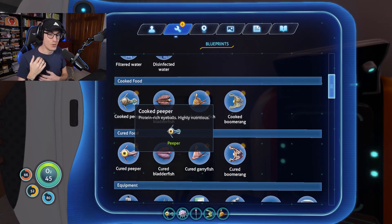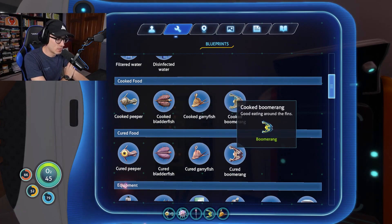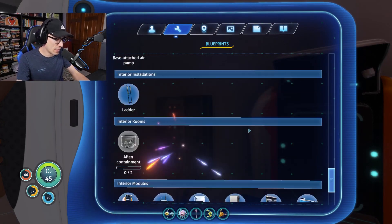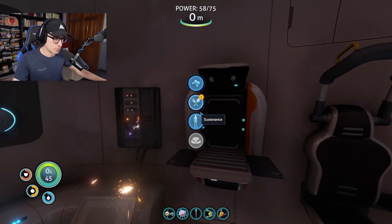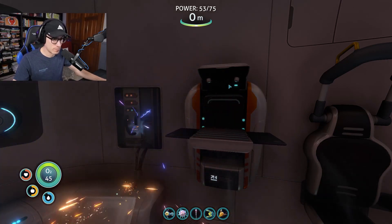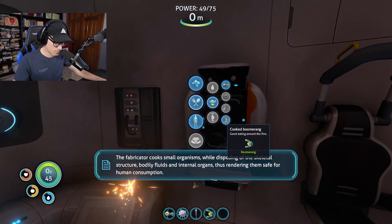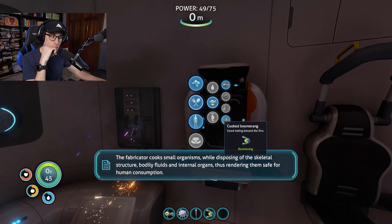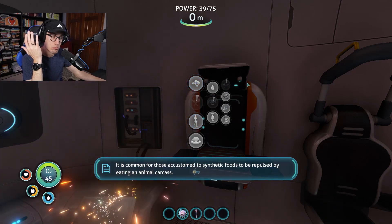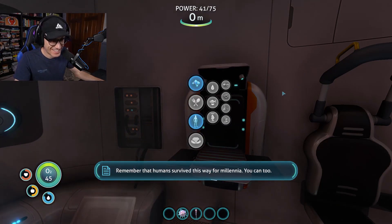We have new blueprints for some new food. Cooked boomerang — floral flavor but very little of it. Good eating around the fins, boomerang says. We have more cured ones as well. I think I can technically cure them — I think I have some salt. No, I don't have salt. Once we get the basics taken care of — the game cooks organisms while disposing of the skeletal structure, bodily fluids, and internal organs, rendering them safe for human consumption. It is common for those accustomed to synthetic foods to be repulsed by eating an animal carcass. Remember that humans survived this way for millennia.